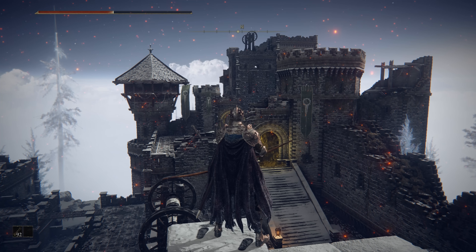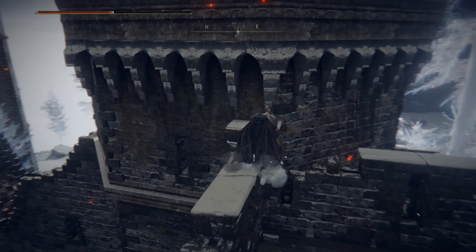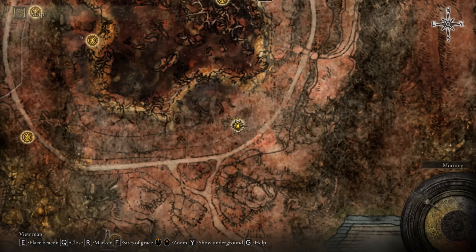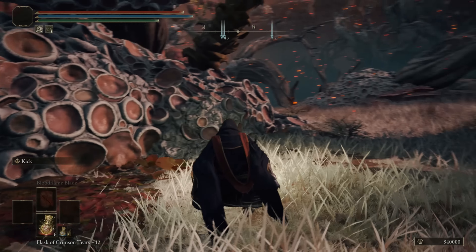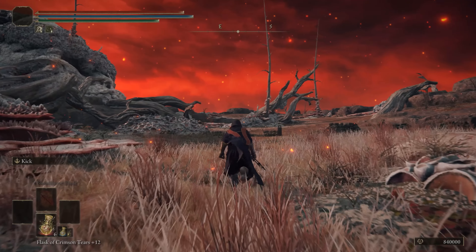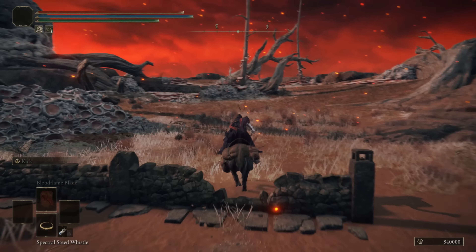First, head over to the mountaintops and then head towards the north. Look down because we are going to hop on top of a certain tree right here. Double jump but delay it, land on the tree, then jump again and delay your jump once more, and you'll land on top of the castle.